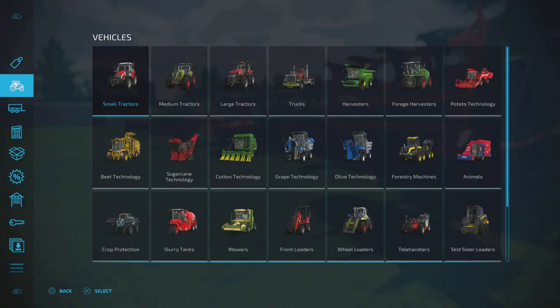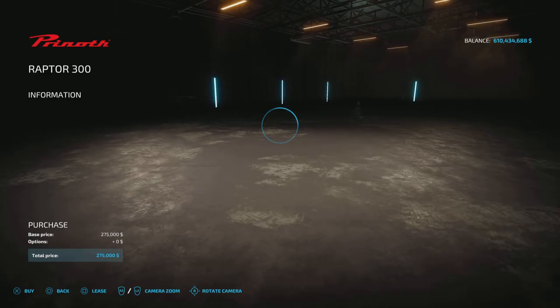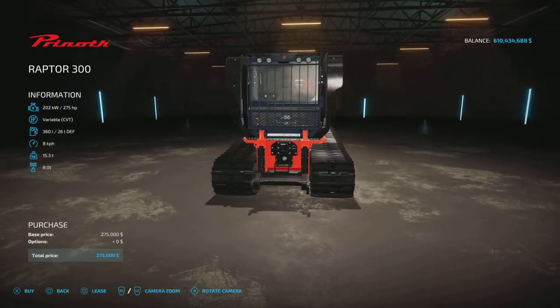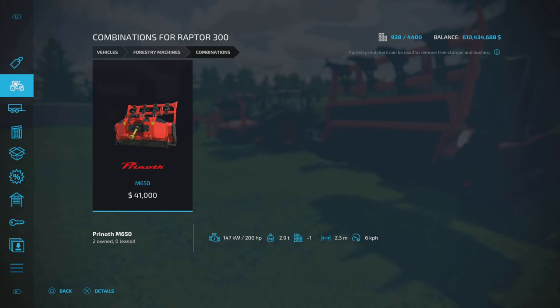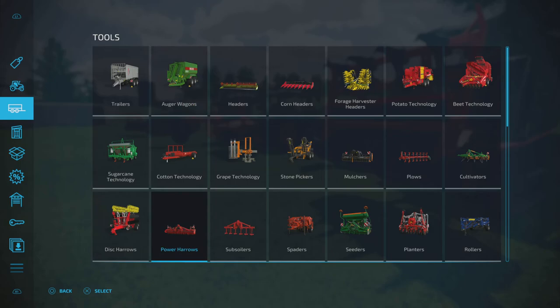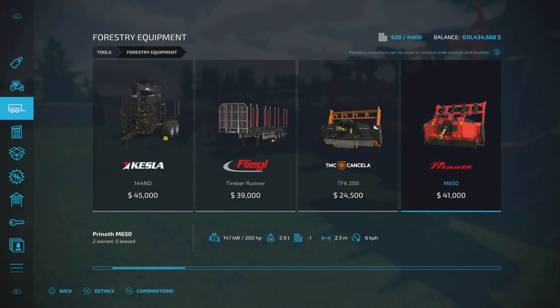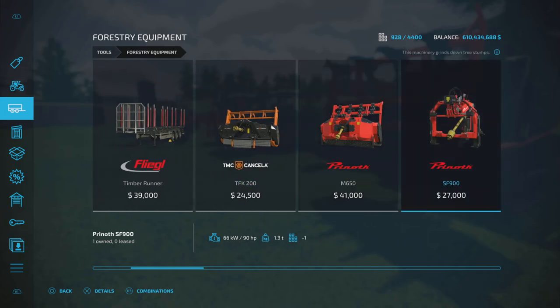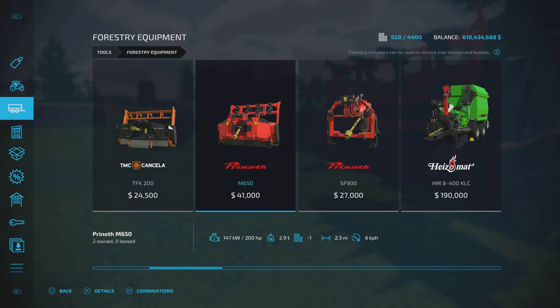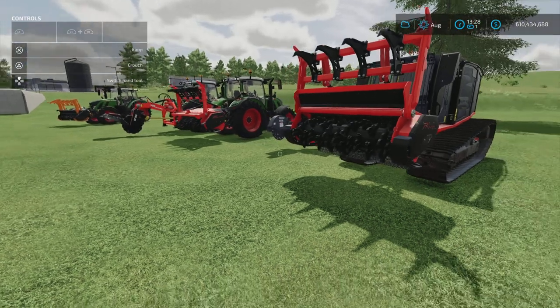So where do you find all these? In the vehicle section, if we go to forestry machines, we can find these as a base game item. We're looking for the Prinoth Raptor 300 — this is the vehicle and it's got an attachment at the front to receive various implements, in this case the cutting head. If we go over to tools and down to forestry equipment, you'll find the TMC Kinsella TFK 200, which is a forestry mulcher. We've also got the stump grinder, which will attach to any three-point hitch. The skid steer stump grinder is in skid steer loader tools. So that's where you find them — let's see them in action.